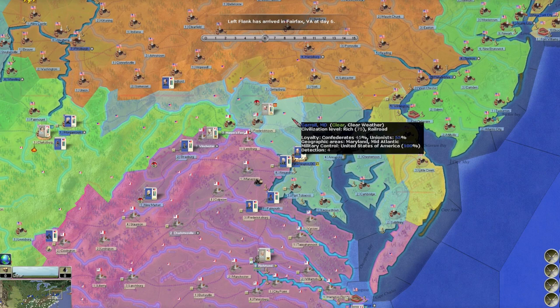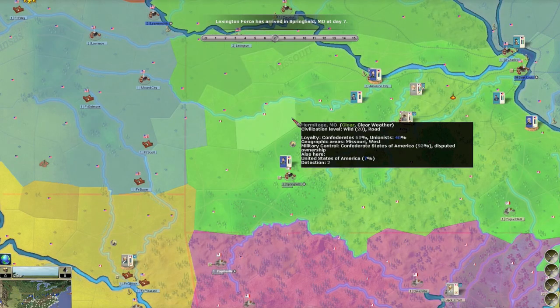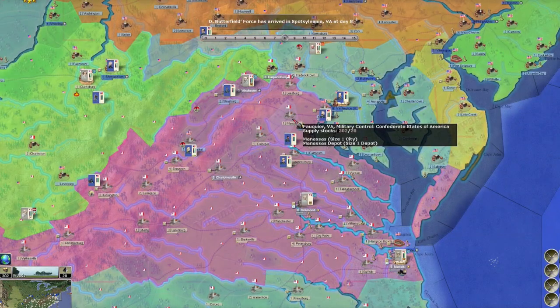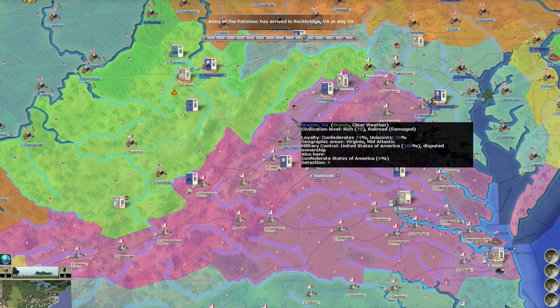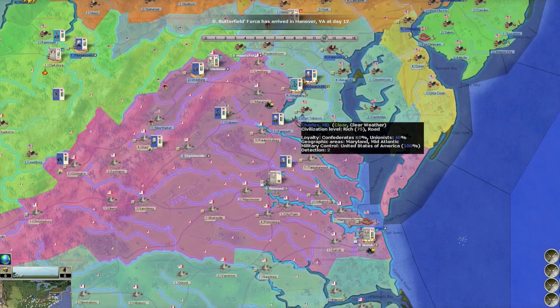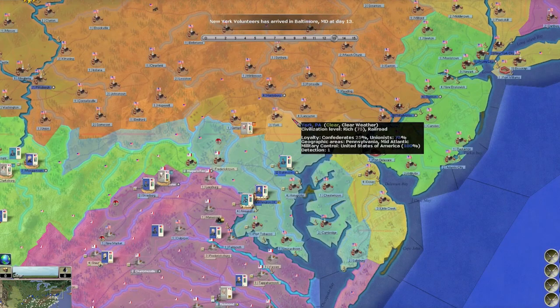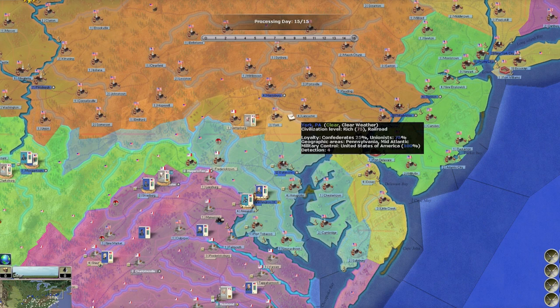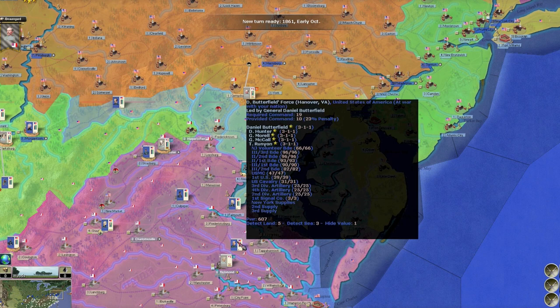The Union is doing hit-and-run raids, going into the Shenandoah Valley and destroying my railroads. That's fine — I'm going to have him do the same thing in Maryland and Pennsylvania. They're shelling Springfield and Stanton now — these quick forces they have are really annoying me. Daniel Butterfield's force just moved a whopping amount of troops. Maybe I should go for York. He moved his entire army south — I thought he was going to follow me north.